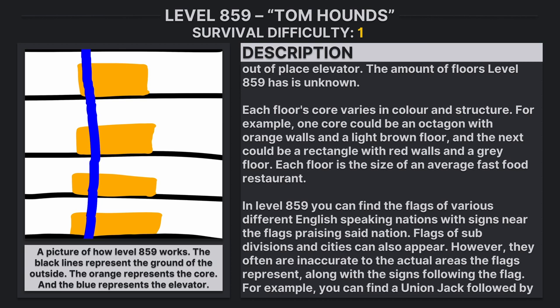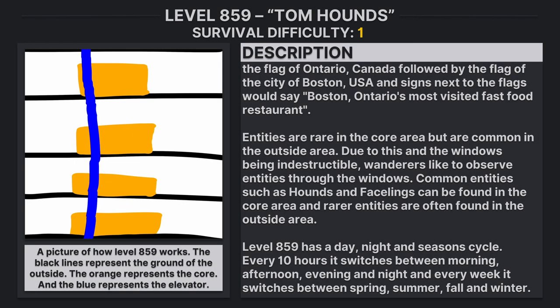In level 859, you can find the flags of various English-speaking nations, with signs near the flags praising said nation. Flags of subdivisions and cities can also appear, however they are often inaccurate to the actual area the flags represent, with signs following the flag. For example, you could find a Union Jack followed by the flag of Ontario, followed by the flag of Boston, United States, and signs next to the flags would say 'Boston Ontario's most visited fast food restaurant.'